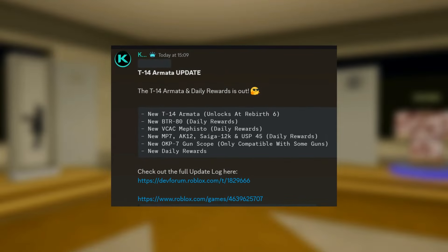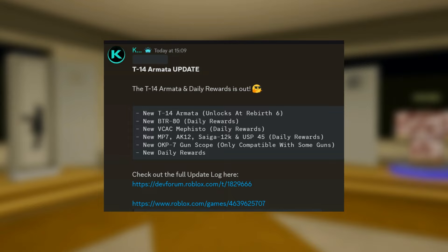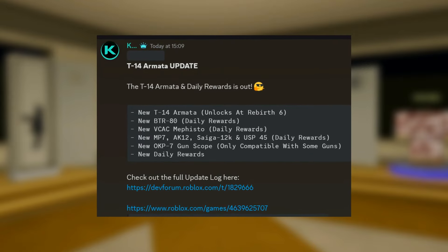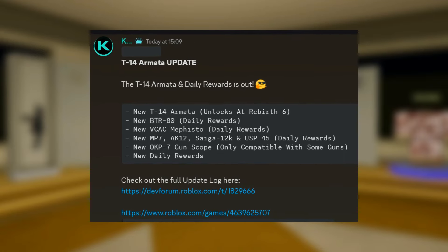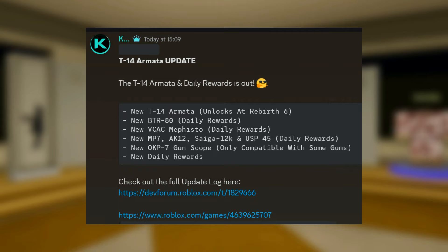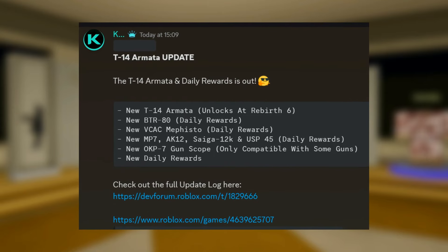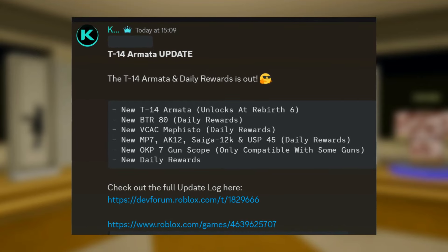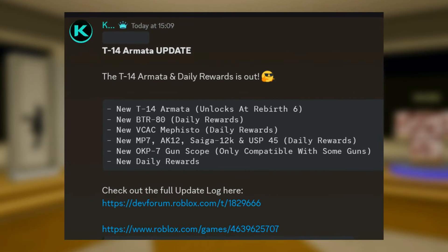Checking out the update log posted by Kismotech: the T-14 Armada in daily rewards is out. The first reward is the T-14 Armada, which unlocks at 6 rebufs. There are also new BTR-80 daily rewards, new VCAC Mephisto daily rewards, new MP7, AK-12, Sager 12K, USP-45 in the daily rewards, and the new OKP-7 gun scope, which is only compatible with some weapons.